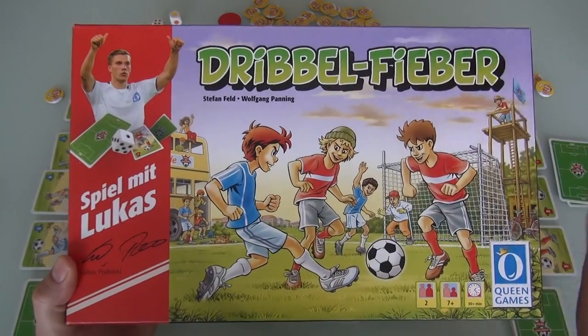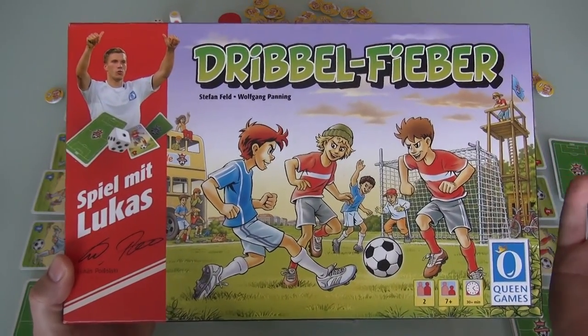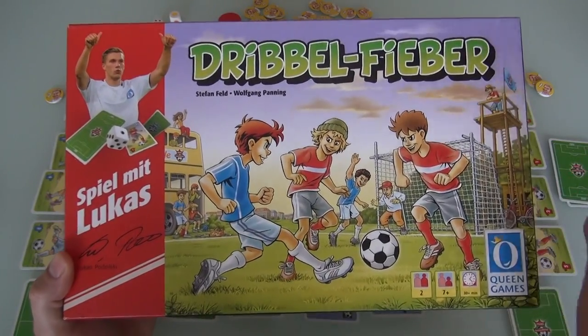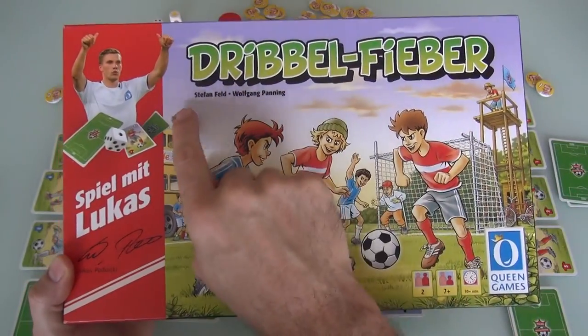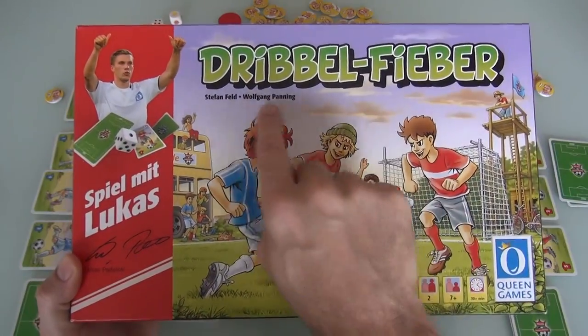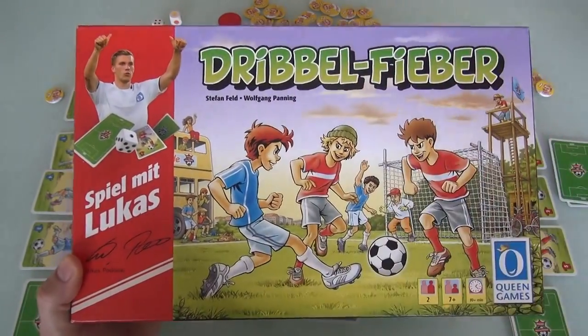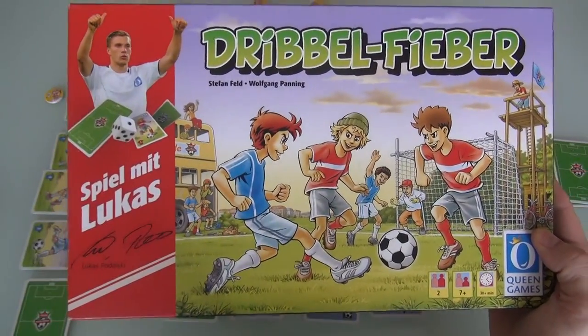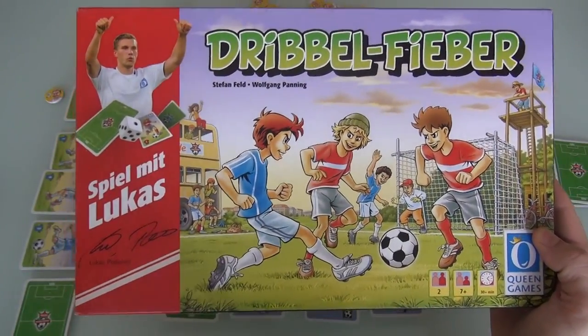They didn't just bang out quick knockoff games. They got some of the most well-respected designers in the board game industry. This game, Dribble Fever, is co-designed by Stefan Feld — my favorite board game designer of all time — and Wolfgang Panning, who is one of the co-designers on Fresco. There's another one in this series from Dirk Henn, the designer of Alhambra.